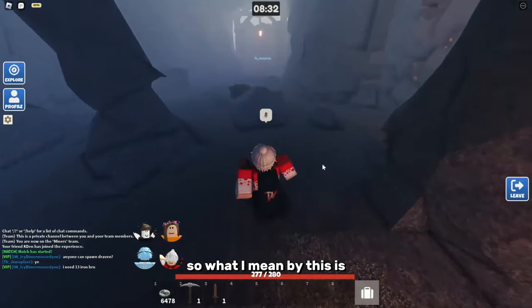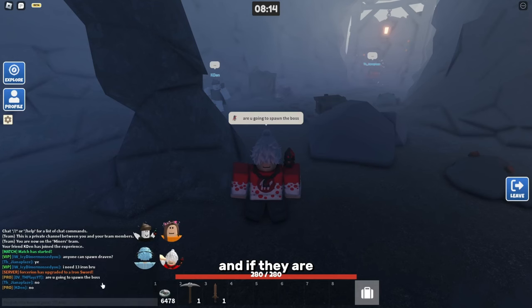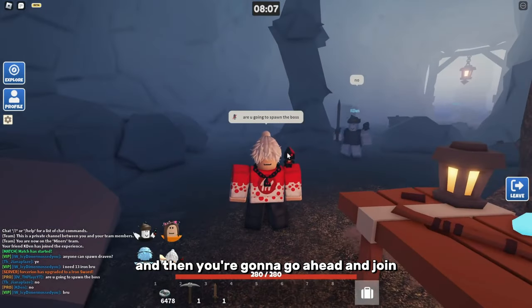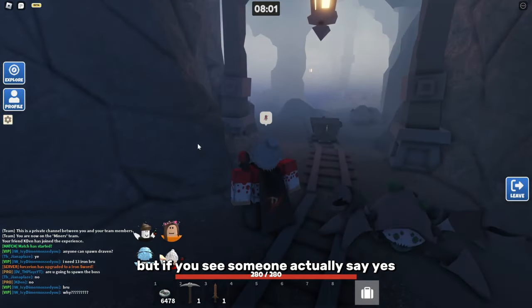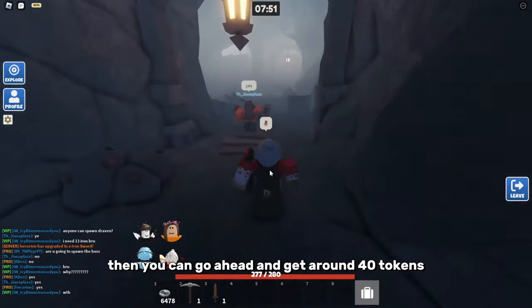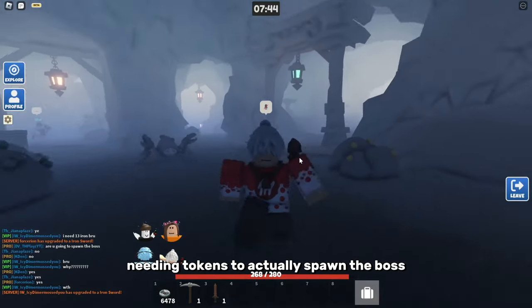The second method is to just kill the boss a bunch. Go into servers and ask in chat if they're going to spawn the boss. If they say no, leave, go back to the hub, join a new game, and keep asking. But if someone says yes, wait for them to spawn the boss — you can get around 40 tokens just by killing it. This is a way to get tokens without needing to spend tokens to spawn the boss yourself.